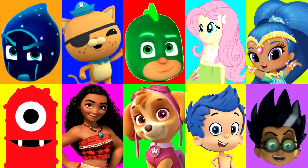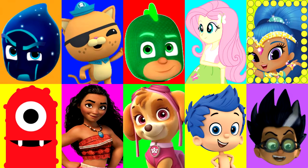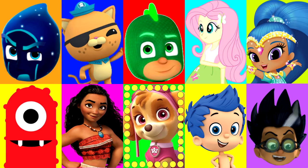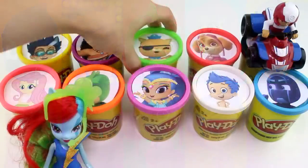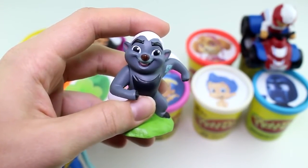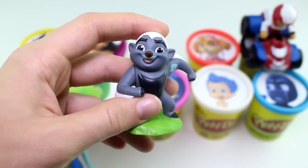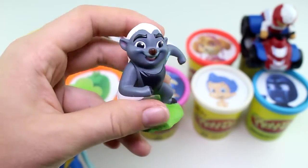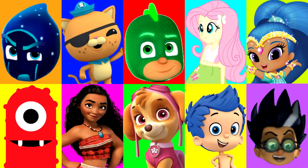I wonder who it will land on next. Let's find out. Around and around it goes — which character will it land on next? And stop. It landed on Quasi from the Octonauts. He has the green Play-Doh Cup. And look who it is — it's Bunga from the Lion Guard. He looks un-bunga-lievable. There's his Lion Guard symbol. He looks ready to protect the Pride Lands.